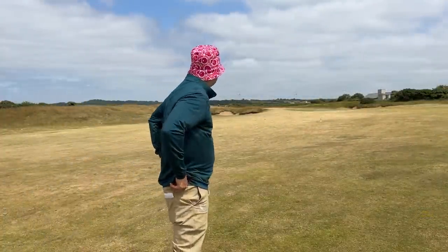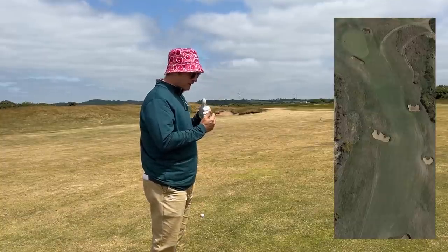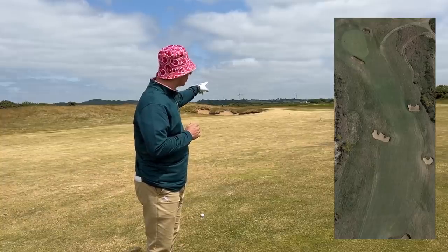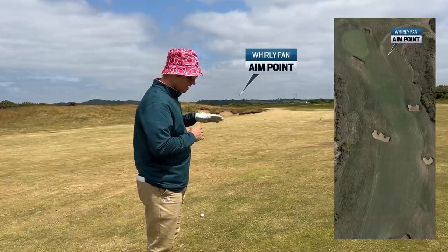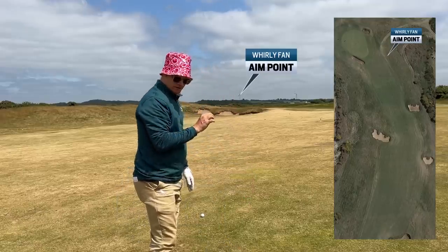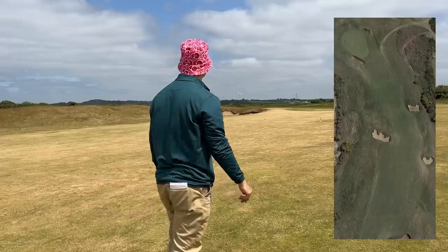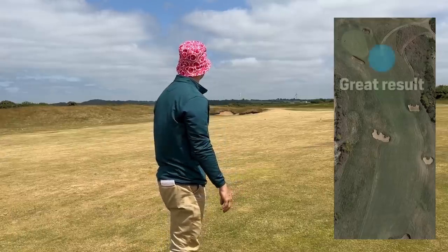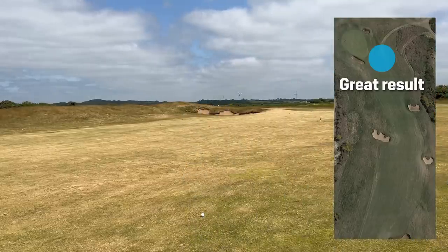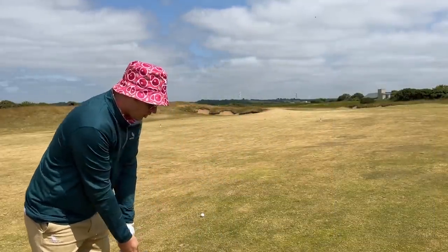We've got 176. There's a bunker front left on the line, so I'm going to aim at one of those big whirly fans over there — the right-hand side one. The wind is coming directly into us. If I put a little draw on there, it's probably going to accentuate that a little bit. So I'm going to hit it at that flag with a draw, 176 into the breeze. I'm going to have to hit a 5-iron, just like I did on that par 3. Let's hope for a draw — the slope is helping a draw.